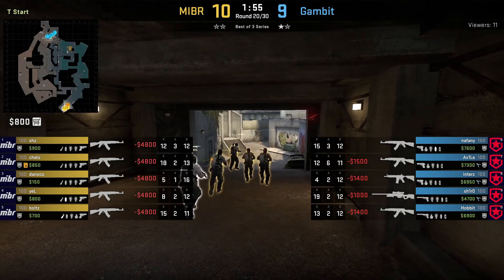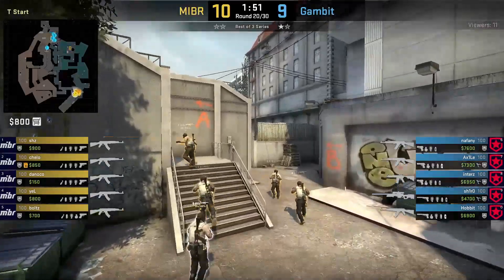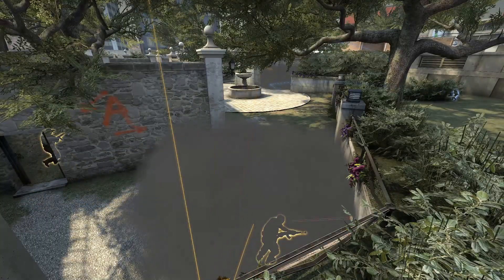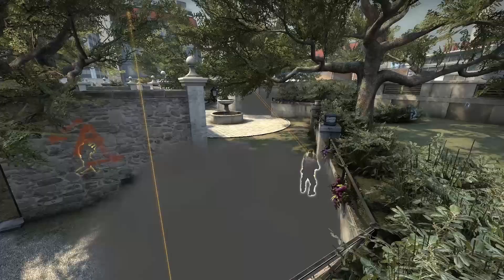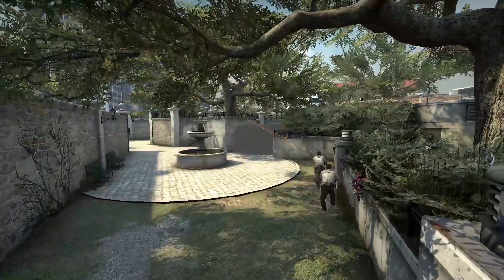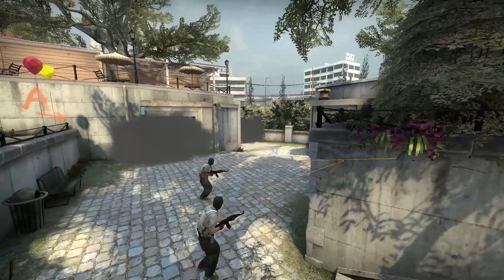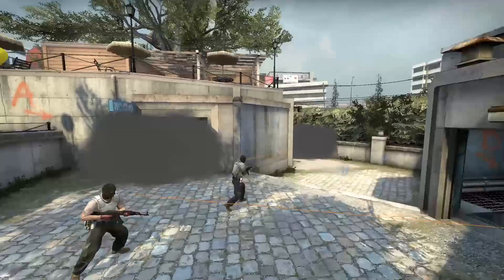Nardau here is showing off MIBR's Overpass A-site fake. MIBR will send 3 players towards stairs early on to fight for fountain control. If there is no aggression from the CTs, then Yellow will regroup back towards B with his other 2 teammates Bolts and Cello, who smoke bathroom and divider respectively.